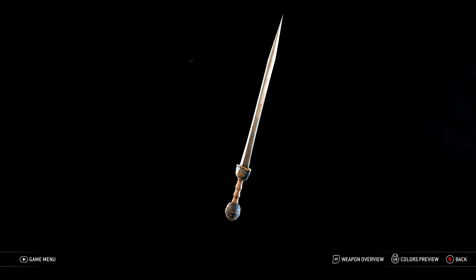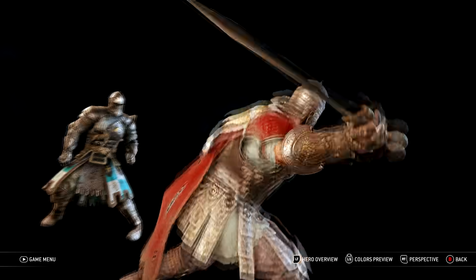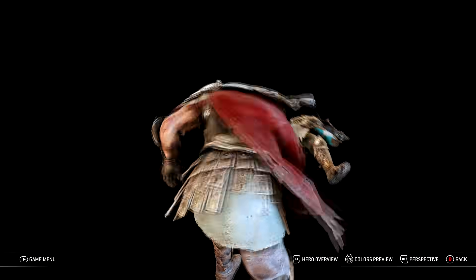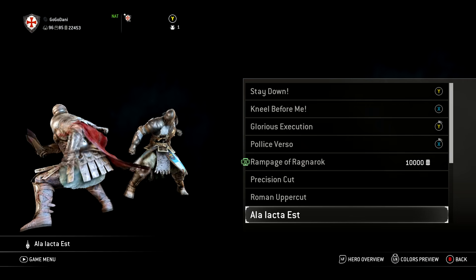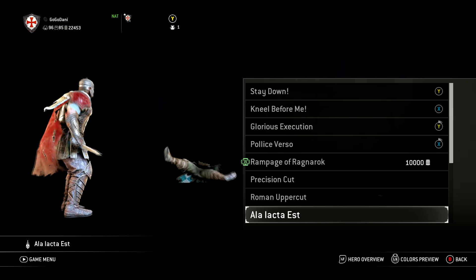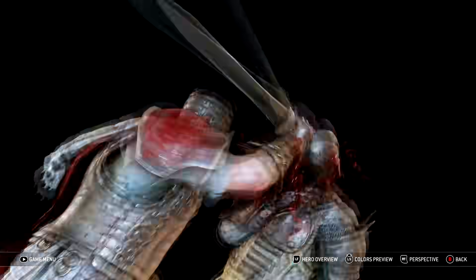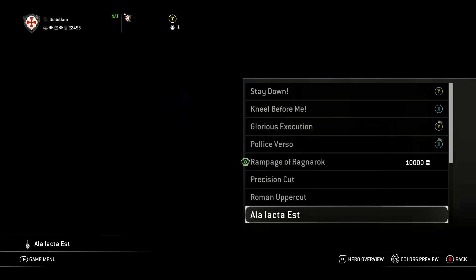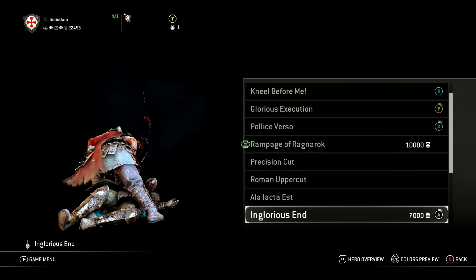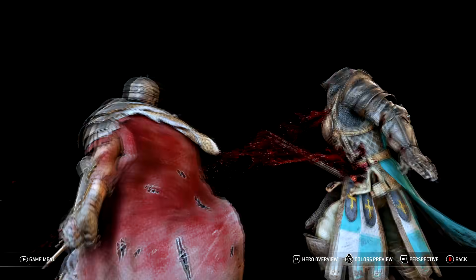Moving on to quickly touch on the executions. Honestly I don't have much to say realistically or historically. I could say that 'Alea Iacta Est' is a Latin pun on the original saying 'Alea Iacta Est' — meaning 'the die has been cast' — but instead here it means 'the arm has been cast,' because the centurion lobs off the enemy's arm. Besides that, I don't think I really have much else to say that isn't already known by the community, although if you have any specific questions, I do try to reply to all comments.